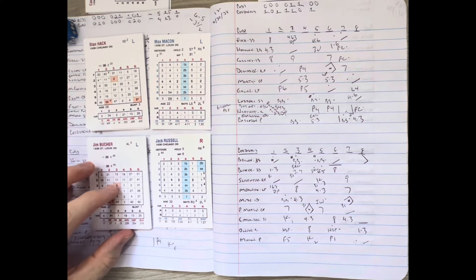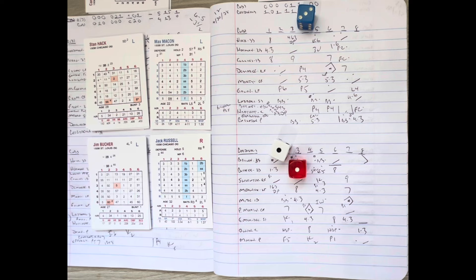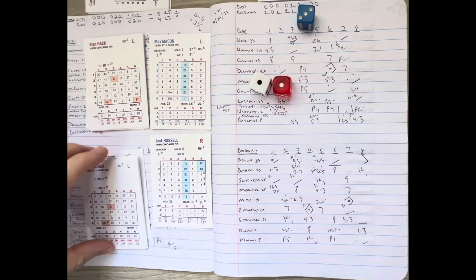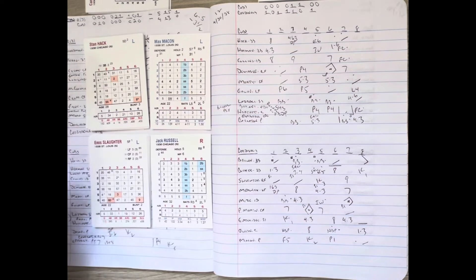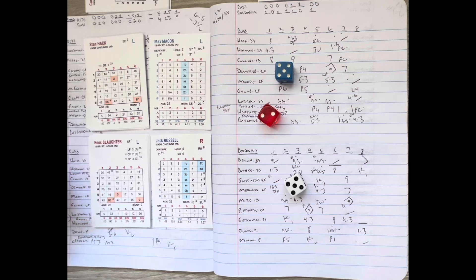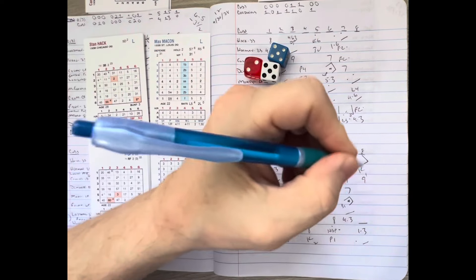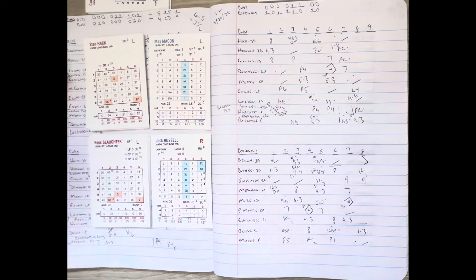Booker comes to the plate with the infield in at all four spots. Slaughter is on deck. Russell delivers and Booker strikes out — a big out for the Cubs. Two down, Slaughter up. Russell is one pitch from getting out of the mess. Russell delivers to Slaughter — swung on and hit to right. Frank Demery takes it for out number three. Jack Russell barely escapes damage in the eighth. We go to inning nine — Cardinals 5, Cubs 2.